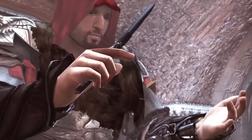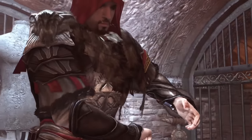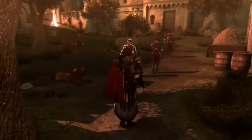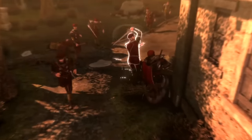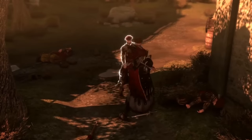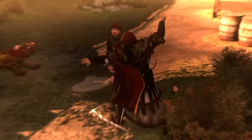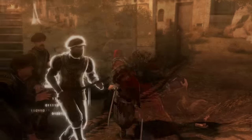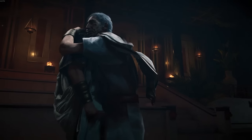The Brutus Dagger in game is a perfect match if you prefer a stealthy approach with close range combat. To obtain it in Brotherhood, you'd need to collect 6 Scrolls of Romulus. The dagger is not something you can just buy in the game, but the effort of collecting each scroll was worth it. It's these lore-style weapons that I find the most interesting, which is why I've included it here.